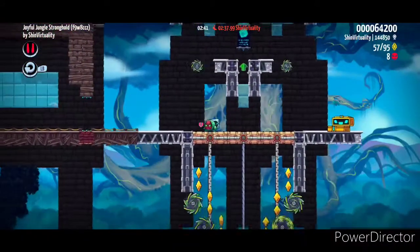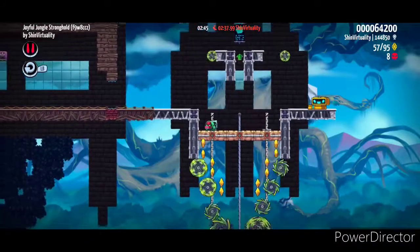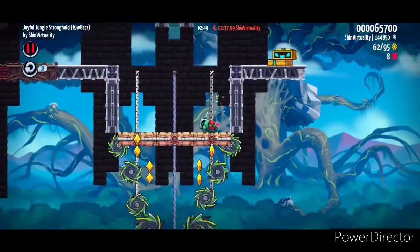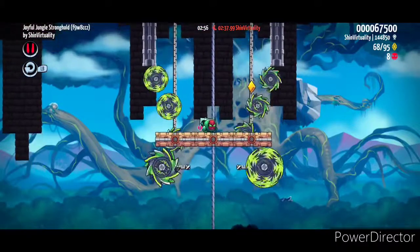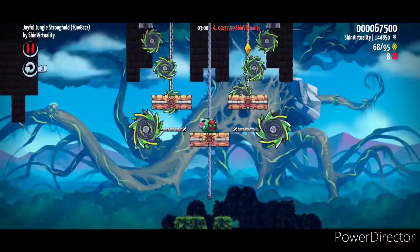Once you have the package, you can get on this elevator and it will activate. There are more diamonds by the razor blades, and then the bottom part will open up and we'll proceed to pretty much the last part of the level.